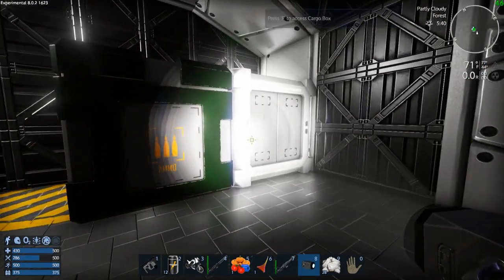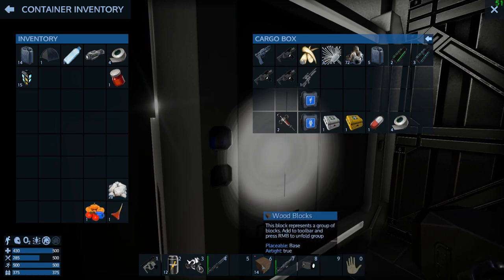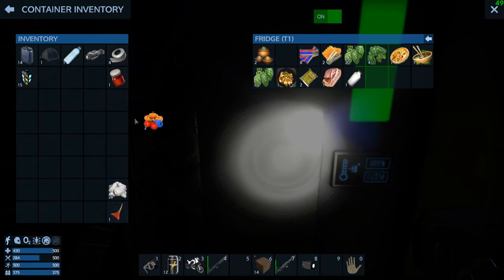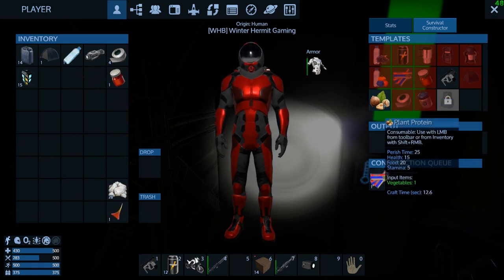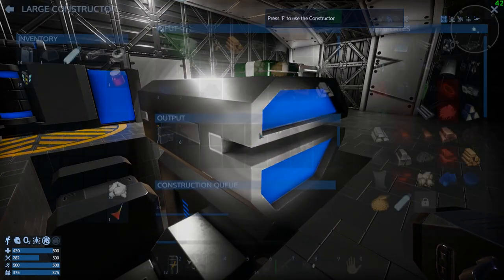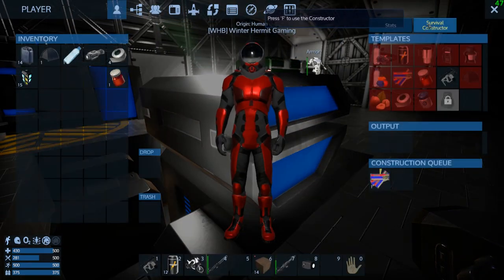I've got some stuff on my toolbar here that needs to be put away. I apparently ran out of room. Let's go to the fridge. We're just going to go ahead and turn that into an energy bar. I got 596 crushed stone - that's pretty good. Okay, it's going now.